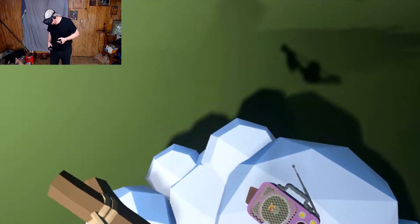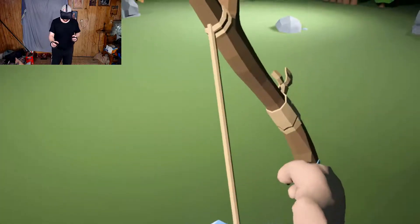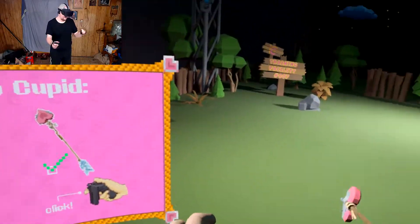Let's just get this over with. Press and hold the right trigger to conjure up an arrow. I'm trying - oh, I have to do the left one.